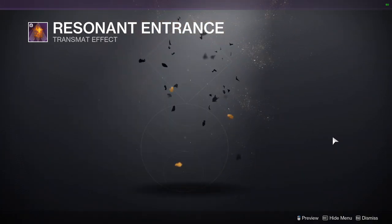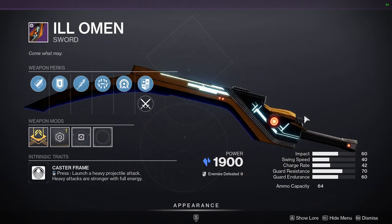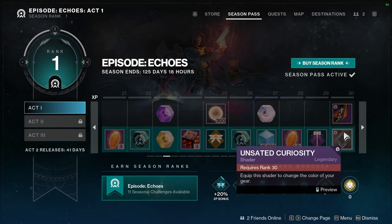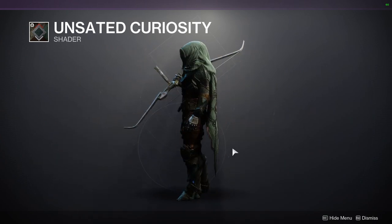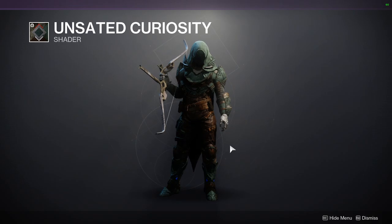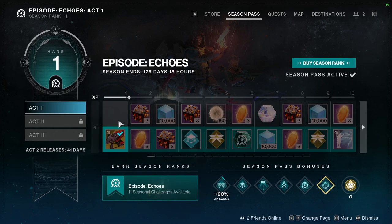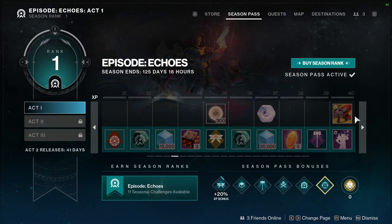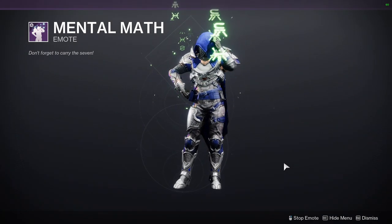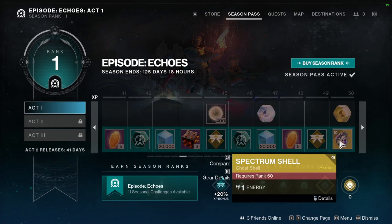There's also Resonant Entrance, which is cool, and another reskin called Ill Omen. It seems to be Vex-themed. The shader Unsated Curiosity has this green that I really like — it's got a hard look to it. Looking at the progression, we're around 500 to 650 ranks shown, and at rank 40 free-to-play players get Red Death Reformed plus an engram.